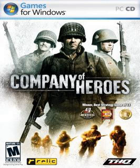A sequel, Company of Heroes 2, was released on June 25, 2013 in North America and Europe. The game features the USSR's Red Army as a new faction and takes the player through various stages of the Eastern Front campaign, from Operation Barbarossa to the Battle of Berlin. It uses the new Essence 3.0 engine, which includes new environmental effects, the 'True Sight' line-of-sight system similar to Men of War, and the 'Cold Tech' system featuring weather effects such as snow, mud, and blizzards.